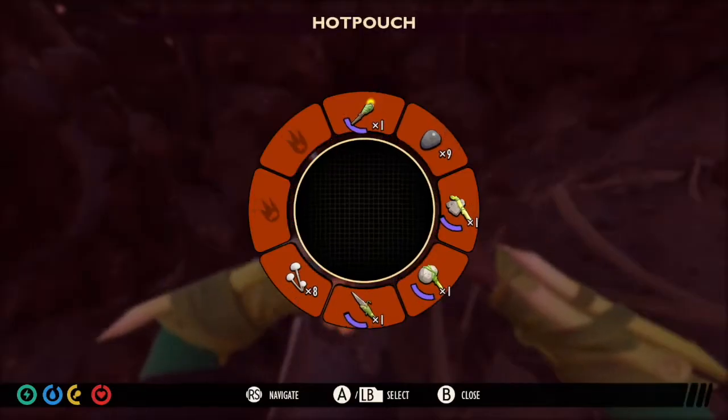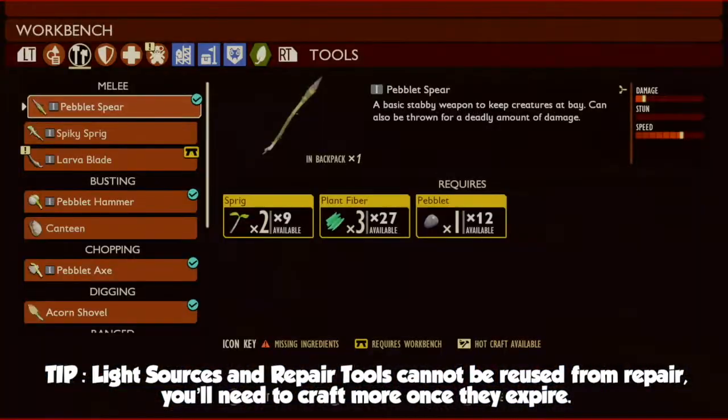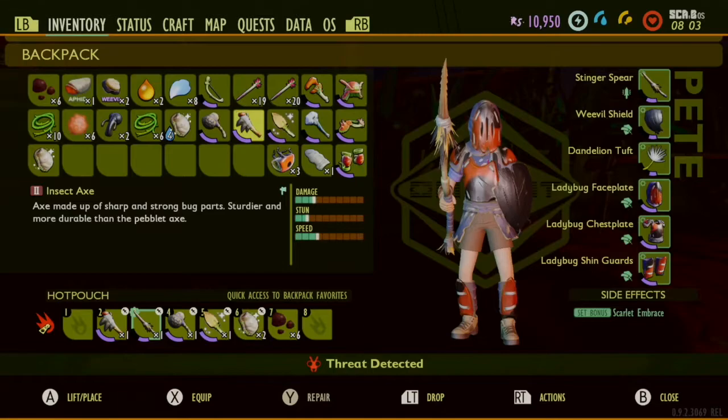Basic tools can be crafted on the go by hand, but advanced tools and armor will need a workbench. The workbench can access resources in any nearby storage box as well as your backpack, making it much easier to craft and repair your equipment.